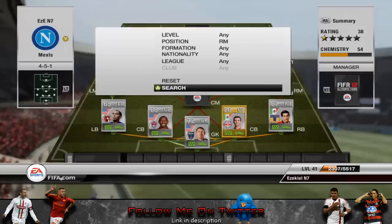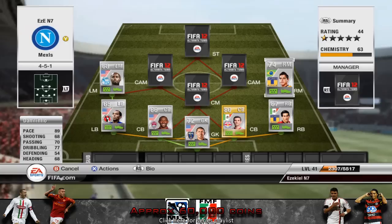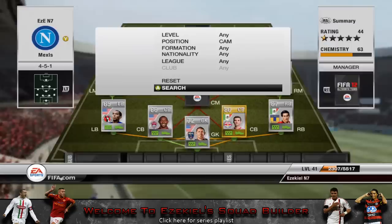Moving on to the right mid, we have Dan Linho — he's going to be our first 5-star skiller. By the way, Beasley is a 3-star skiller, maybe even 2, so he's not very skillful at all. Dan Linho has got 89 pace, 70 passing, 77 dribbling, and 5-star skills — that's pretty much his selling point. He's pretty quick as well and his shot is decent, but because he's so quick and skillful, he doesn't need a great shot — he can get into the defence closer to goal than a normal player.